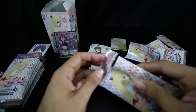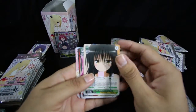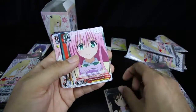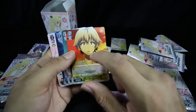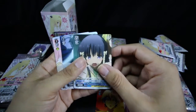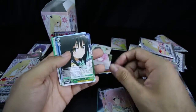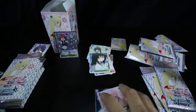We got four more packs on this side. We got a Yui, a Lala, Run when she's a boy, Oshizu the ghost character, Risa, Risa, and our rare is a Yui.